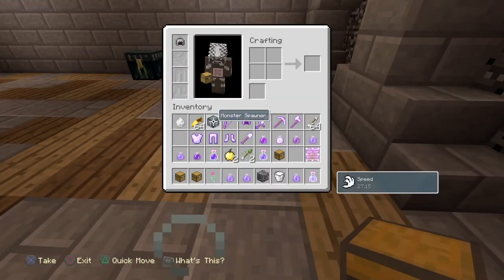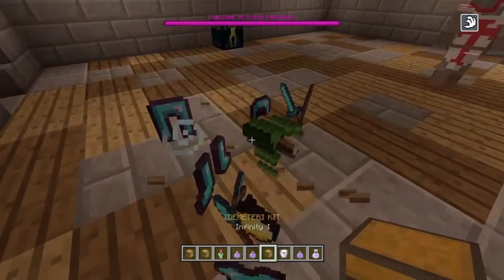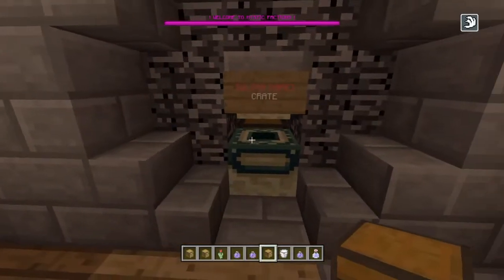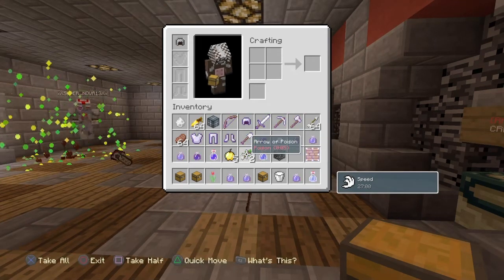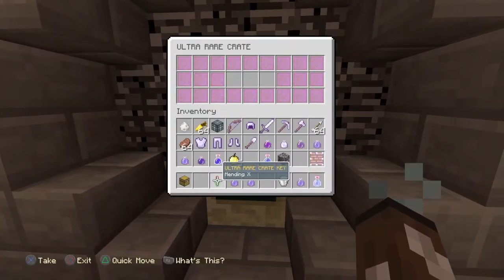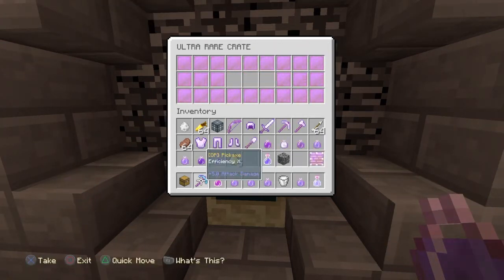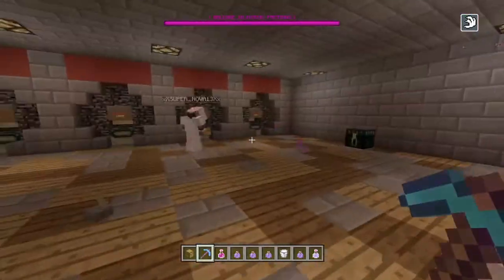We got an iron golem spawner. Over here we have another kit — oh, Efficiency 5, so I'm not sure what kit that is. Next we have the ultra rare key. Opening the last key of the server — we got a Strength potion and an OP pickaxe, actually a really OP pick. That's pretty much it about the server.